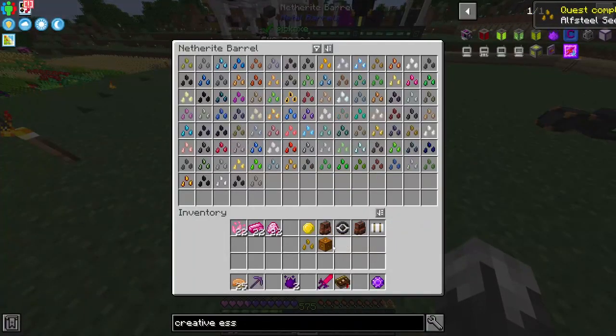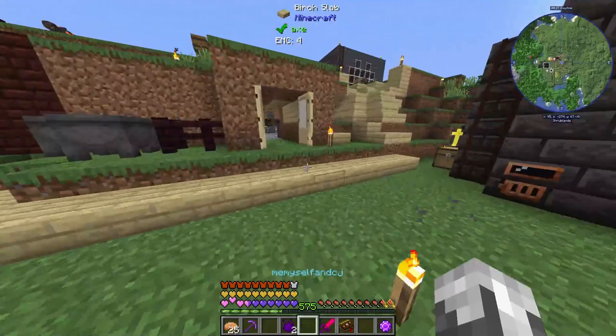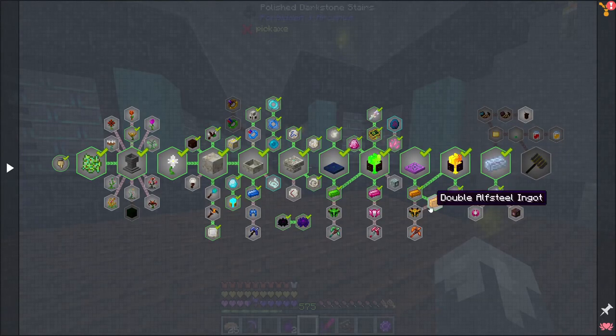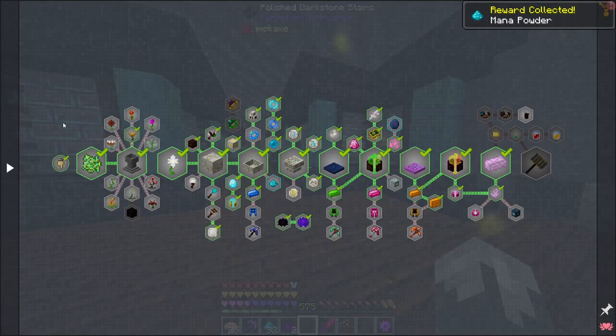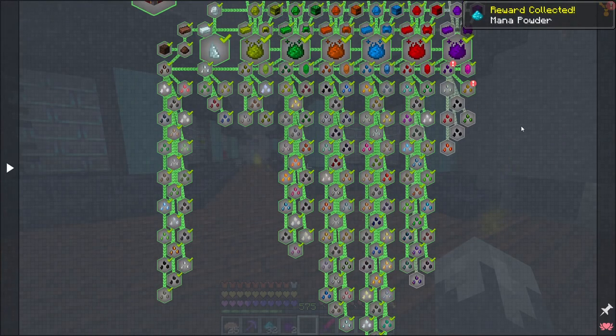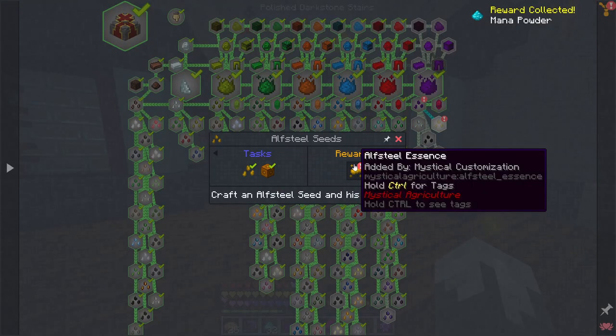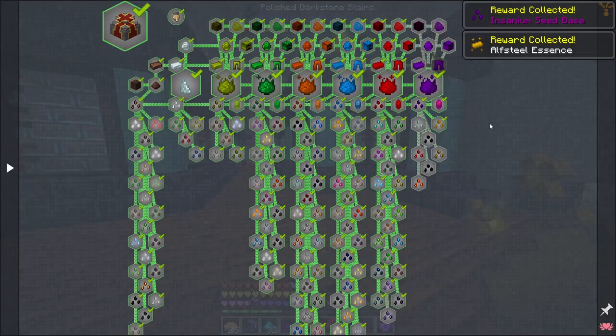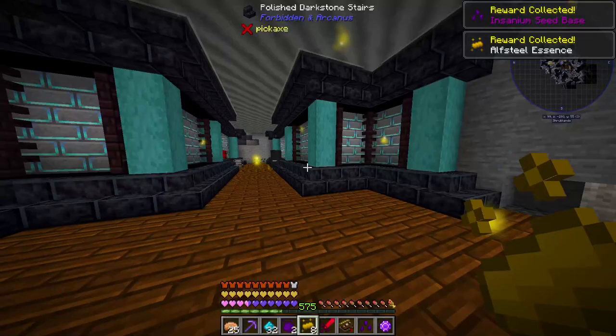These guys can go in here and we're a long way from making any more of those. Let's go ahead and complete those quests — we've got the one for the double alf steel, the one for our alf steel seeds, and our Insanium seed. That's taken care of. Beautiful.